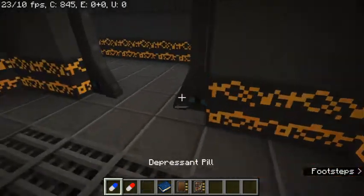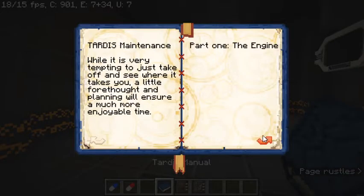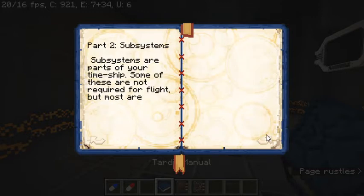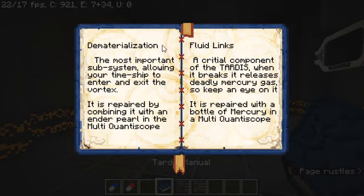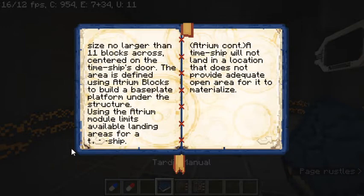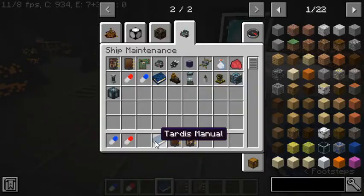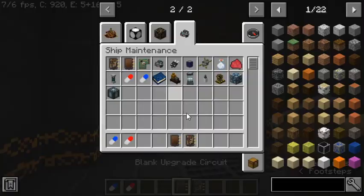The TARDIS manual mainly gives you information about the TARDIS — fluid links, materialization upgrades, atrium module, dematerialization circuit, building exterior for the atrium for a time travel ship. That's the TARDIS manual.